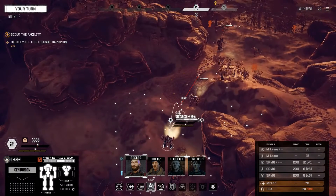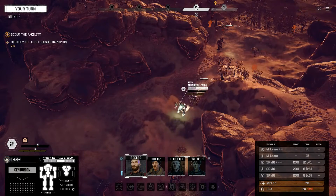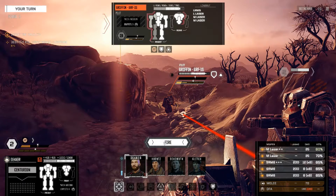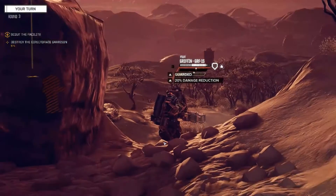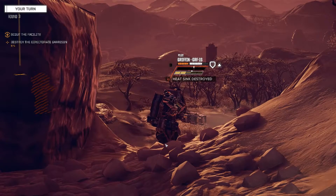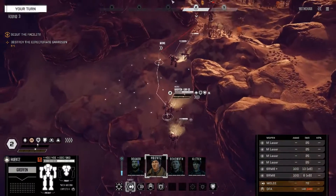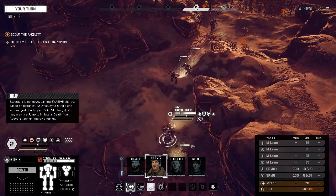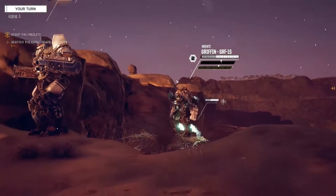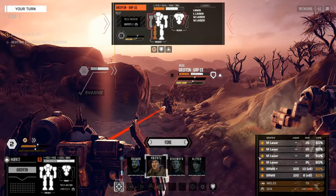I'm going to use jump jets — even though that generates some heat — to give me a shot. We're good enough that we're going full on. I think I hit something good. He is still obviously real. I thought I'd put Hunts up there — damn it, that's a real problem. Mainly because Hunts' chance to hit is probably the worst. Of course it's the worst. That leg has taken quite a bit of damage.